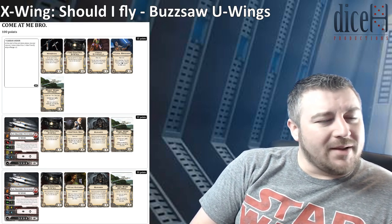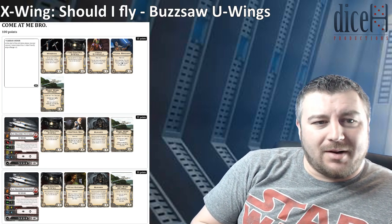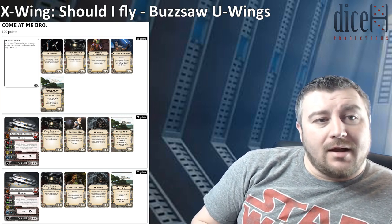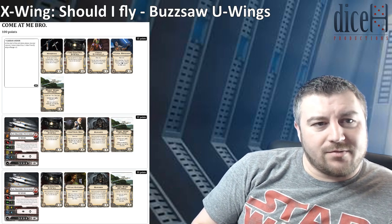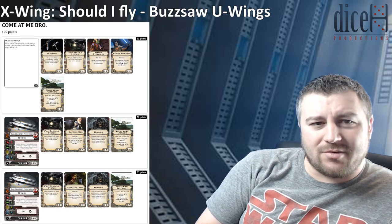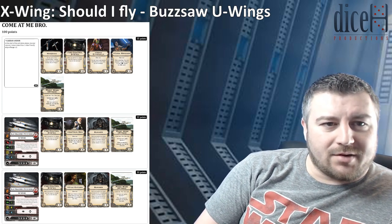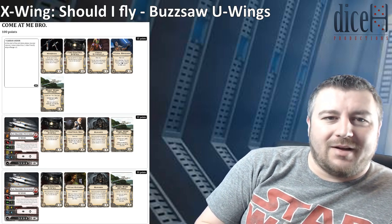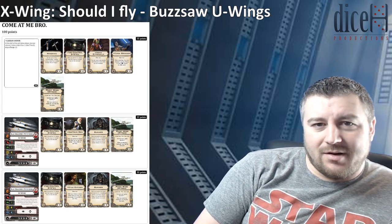Opening up, we have Cassian Andor — obviously a PS6 U-Wing with the EPT. That's the essential part of it. At the start of the activation phase you may remove one stress token from one other friendly ship at range 1-2. Then Wingman for the EPT, so at the start of the combat phase you can remove one stress token from another ship at range 1. Then we have Fire Control System, Hera Syndulla, Ezra Bridger, and Pivot Wing.